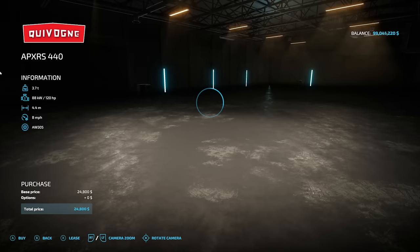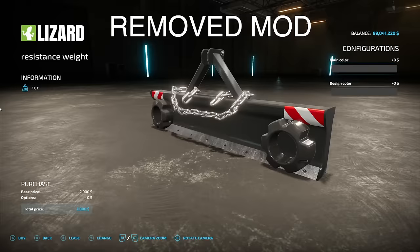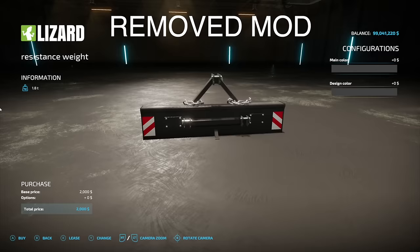Next is the Vivon APX RS 440 cultivator from Mateo and Nico. It has 120 horsepower, 4.4 meter working width at 8 miles an hour, and there is no customization. The resistance weight mod was on the mod hub but was removed almost before recording could start, so heads up if you already grabbed it. It weighs 1.8 tons.